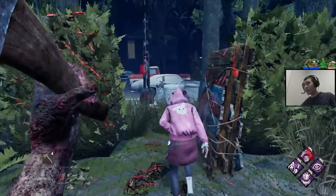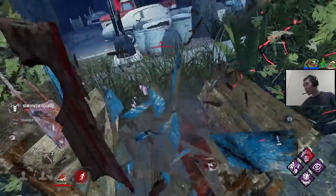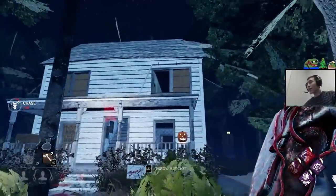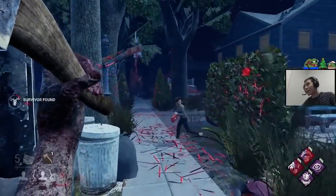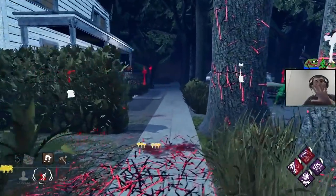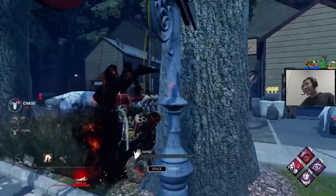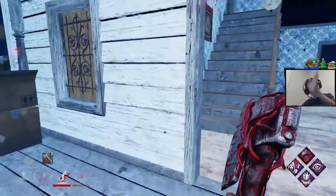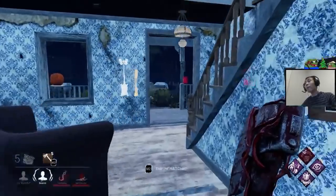On a map like Haddonfield, with I'm All Ears you still see her aura — she's going into this building, so I make an educated guess she's going through this window. I didn't hit that, but it was a decent guess about what they were doing. These auras are constantly telling me what the survivors are doing. With Nurse's Calling we saw she went to the right a little bit, and with all these subtle things you'll start picking up on movement cues — this is very important when learning Huntress.